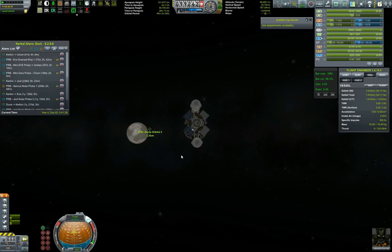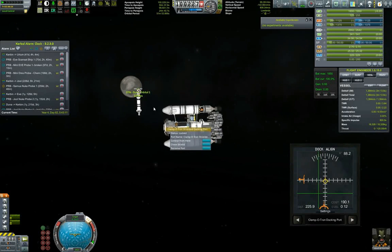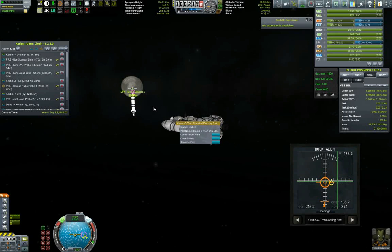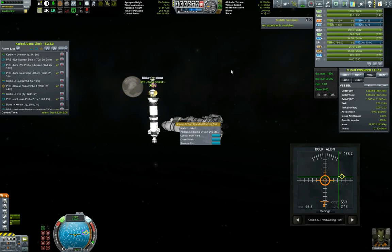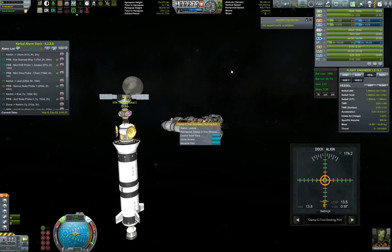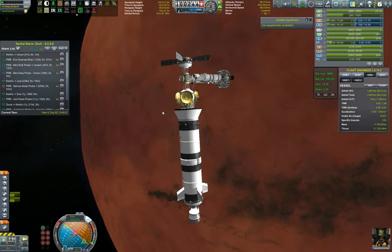I'll call this an episode at the moment we actually dock. Make sure to like if you enjoyed the episode and hit that subscribe button for more KSC content. Aligning the docking port and pulling up the docking alignment indicator, making sure we are properly aligned. Docking towards the node with Ike in the background — that's nice. Closing in and — docked! Perfect. Thank you guys for watching, this is GromfWorks signing off.